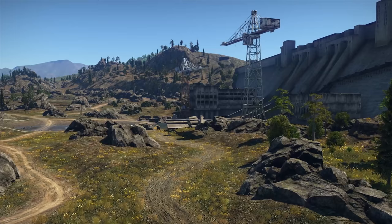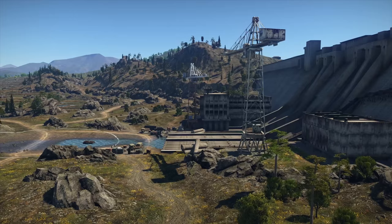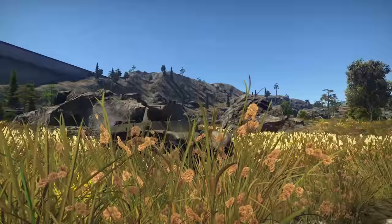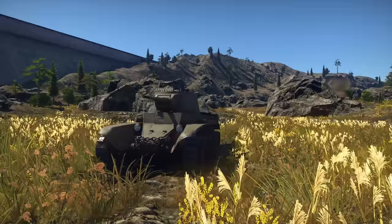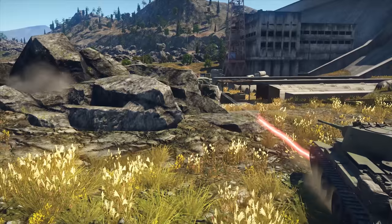If you're into hardcore Mexican standoffs, come to the zone near the dam on the eastern side of the map. There are precious few rocks scattered around — lucky to get behind one? Get ready for a typical bar shootout: take a peek from your cover, send a shell or two, get back to safety, rinse and repeat. Classic.